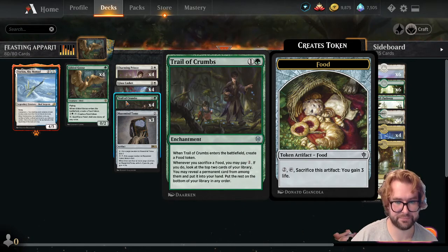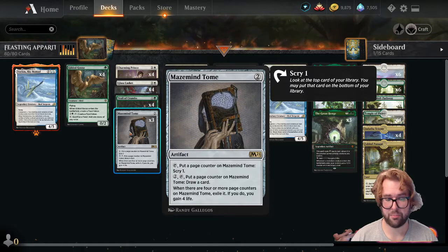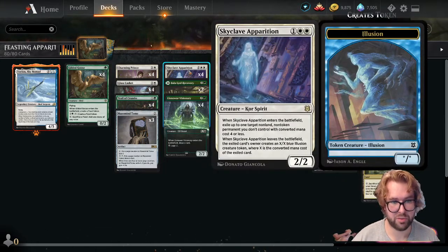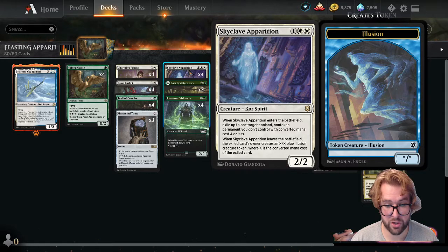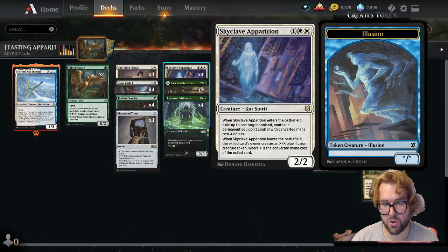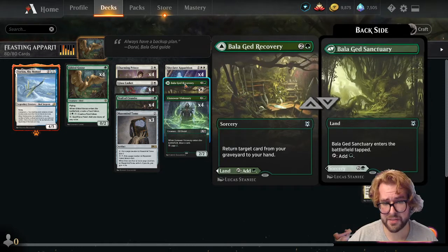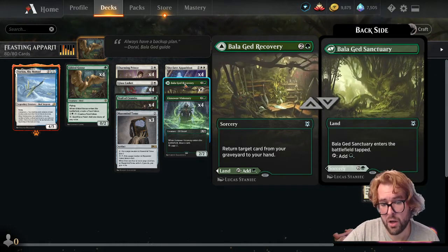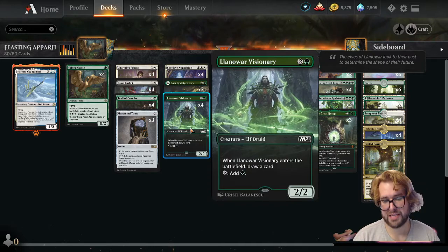Three copies of Maize Mine Tome — an artifact we can tap to put a page counter on it and scry, or pay two and tap to put a page counter on it and draw a card. Once we have four or more page counters, exile it and gain four life. On the three-drops, the full playset of Skyclave Apparition — a 2/2. When she enters the battlefield, exile up to one target non-land, non-token permanent you don't control with converted mana cost four or less. When she leaves, the exiled card's owner creates an X/X blue illusion token where X is its converted mana cost. Two copies of Bala Ged Recovery — enters as a land tapping for green mana or returns target card from your graveyard to your hand. Full playset of Lanowar Visionary — a 2/2. When he enters we draw a card, and he taps for one green mana.